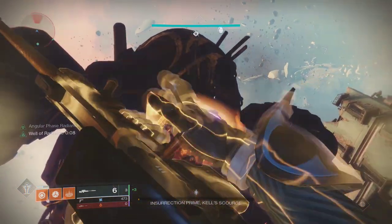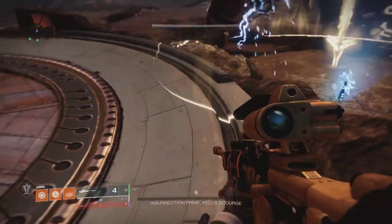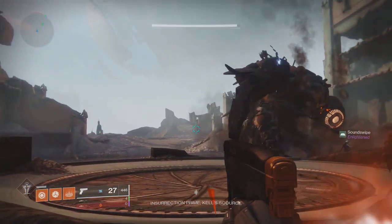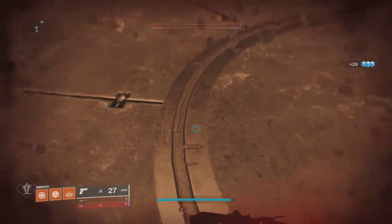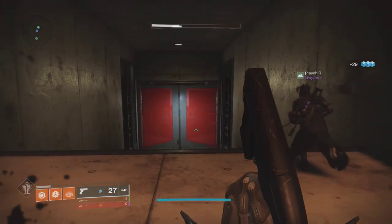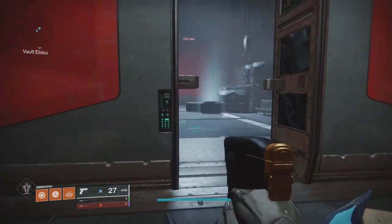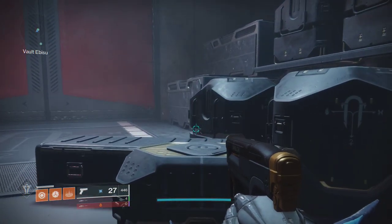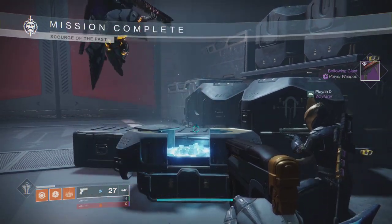I know this may seem complicated, but once you get in there, it's pretty easy to get a hang of it. Keep in mind you aren't going to get it right away — it's going to take practice. When you do manage to kill him, drop down the center of the arena and hopefully claim your Anarchy. And then post on Twitter bragging about how you three-manned Scourge of the Past. Is there anything you would change in the strategy? Is there anything I didn't explain? Let me know in the comments and I'll try to answer any questions I get. I hope you found this video helpful and I hope you attempt it for yourself. I would like to thank you all for watching — I'm Marshix, and I'll see you next time.